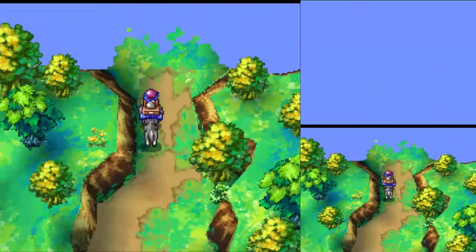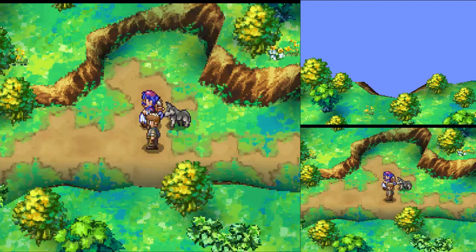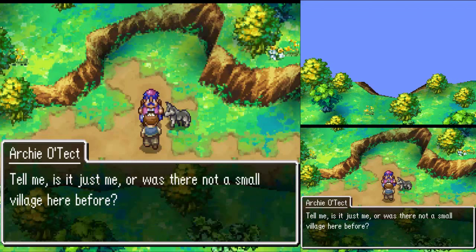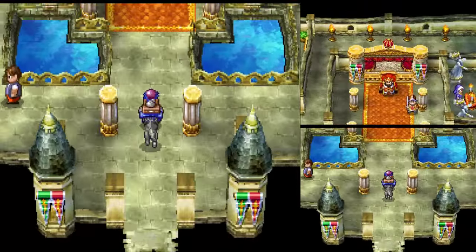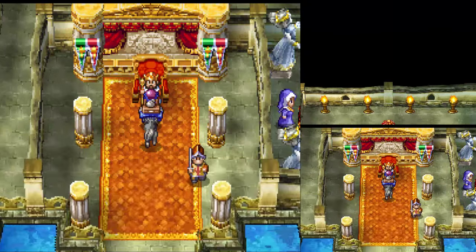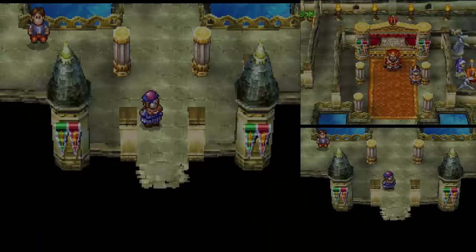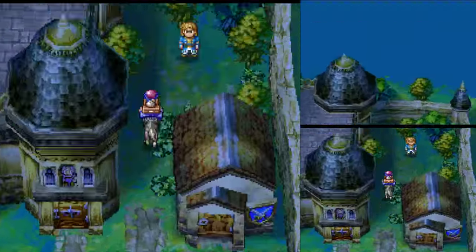Head out of town and manually walk to the village you bypassed before. The dog will trigger the event with the Freedom Engineer, who will head to Reinhardt to repair the bridge. Head back to Reinhardt and talk to the king, because this will trigger the event that actually has repaired the bridge. And be sure to speak to the prince so you can trigger his evening event as well. Go back in and get the letter from the prince.